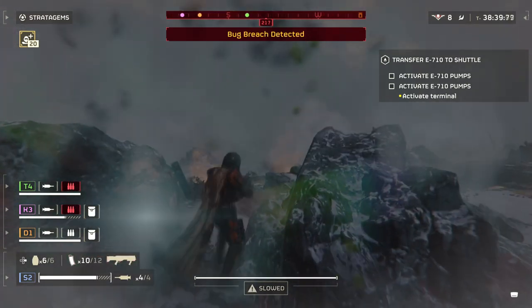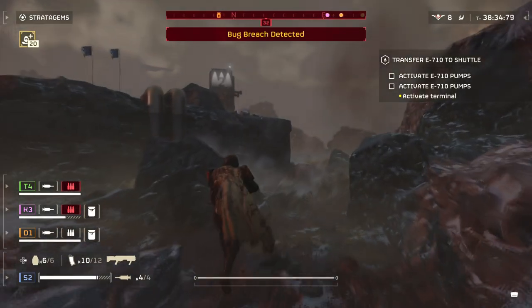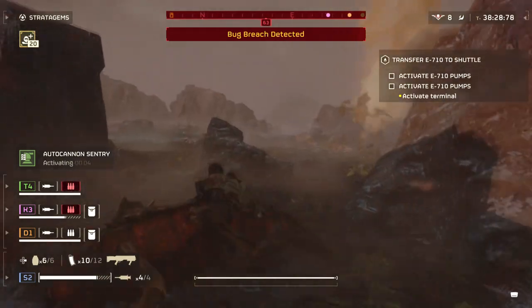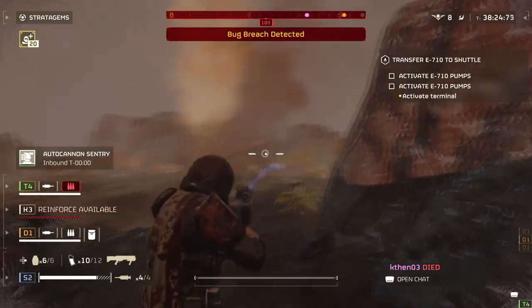You'll be able to get the SG-8P Punisher Plasma weapon by heading into the Cutting Edge Warbonds and buying it from there. Like always, you need to make sure you have around 1000 super credits to unlock the new warbond first, which you can easily get by buying more or just playing the game and finding them in the open world.